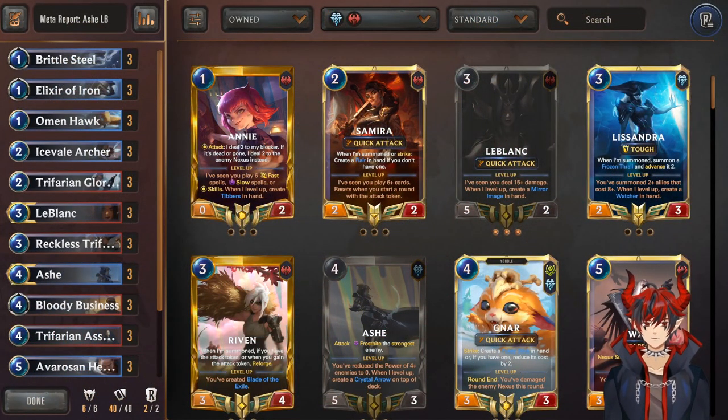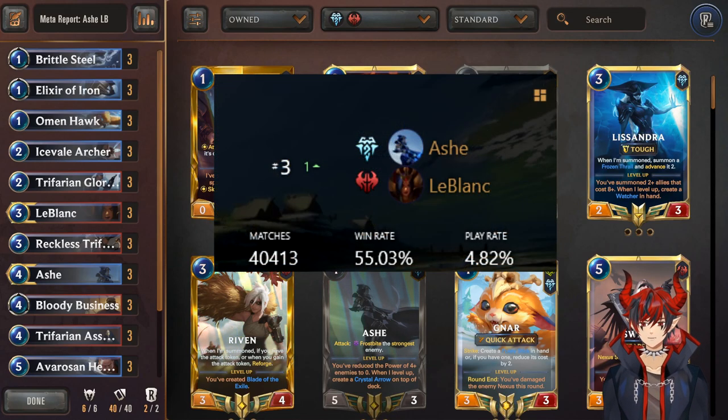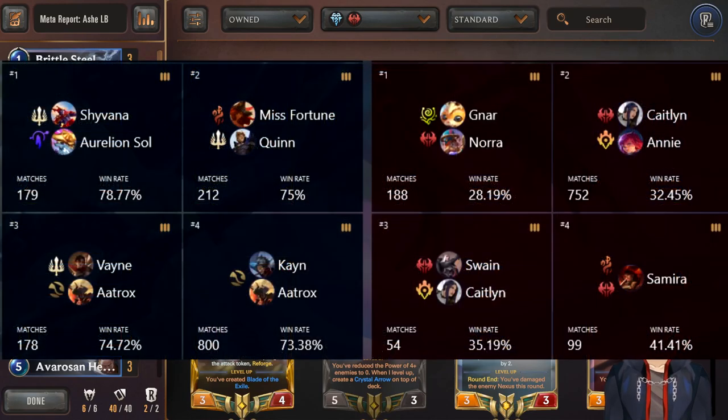Starting us off, we have the deck that blitzed into popularity, and that is Ash LeBlanc. With a win rate of 55.03% and a play rate of 4.82%, it's no surprise that it got this top tier spot. Its winning matchups include Dragons, Scouts, Vayne Aatrox, and Cane Aatrox. The worst matchups are Gnar Nora, Caitlyn Annie, Swain Caitlyn, and Samira.